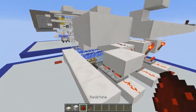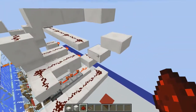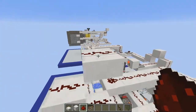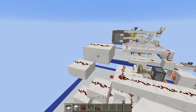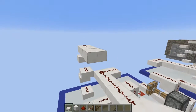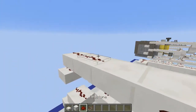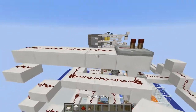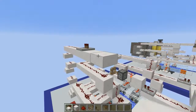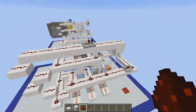Add redstone dust to this surface, all the way up. From a reference block, go five blocks forward, place a redstone repeater pointing that way, and bring redstone dust over. Add two more half slabs, then a solid block, and cover that with redstone dust as well.